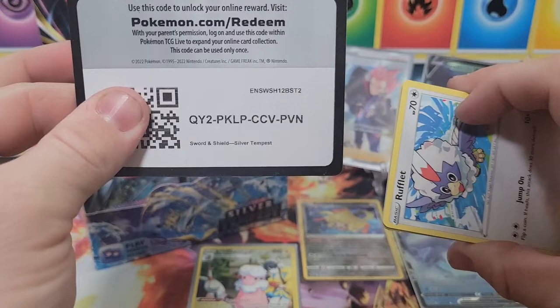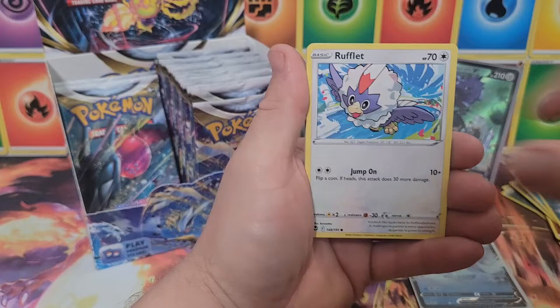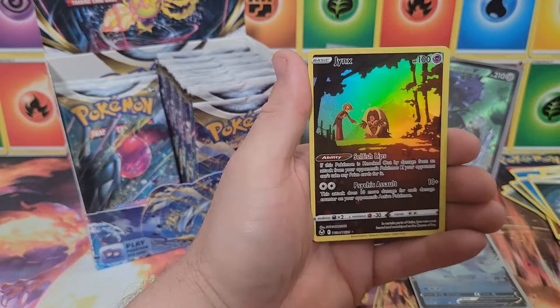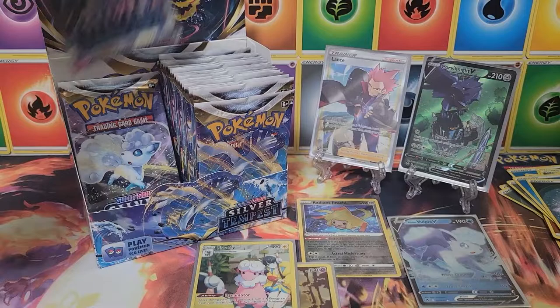Code card. Two trainer gallery hits, one full art, a V, and a Radiant — let's see if we can add to that collection from the left side. Rufflet, Vulpix, Drowzee, Growlithe, Misdreavus, and then Jynx trainer gallery — that's the second time we've pulled that one — and a Klang non-holo.